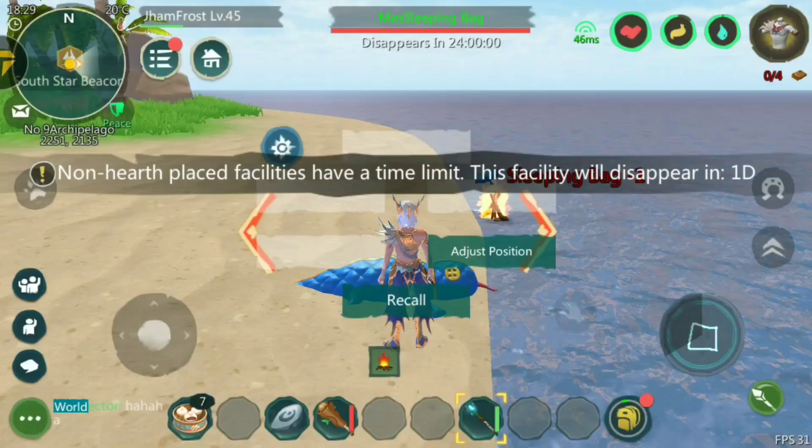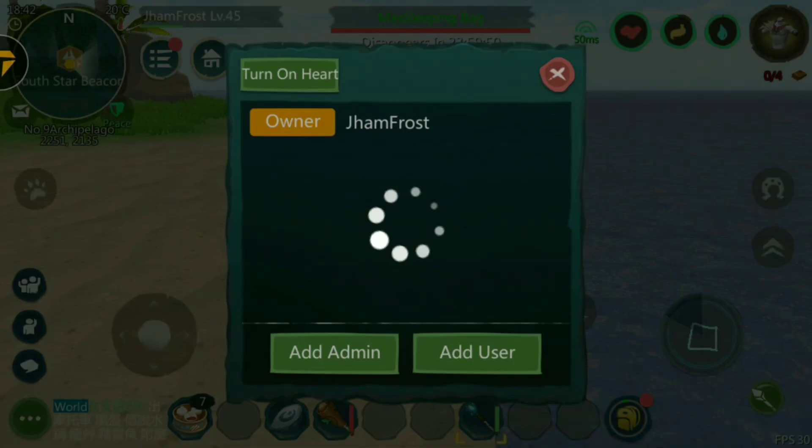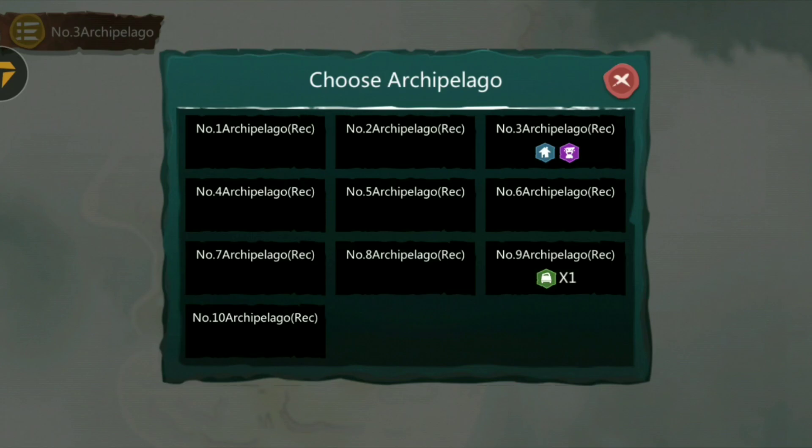For accessing the corner beacon, you can use and put the sleeping bag by your main character and share it to the new accounts, then go suicide and teleport.